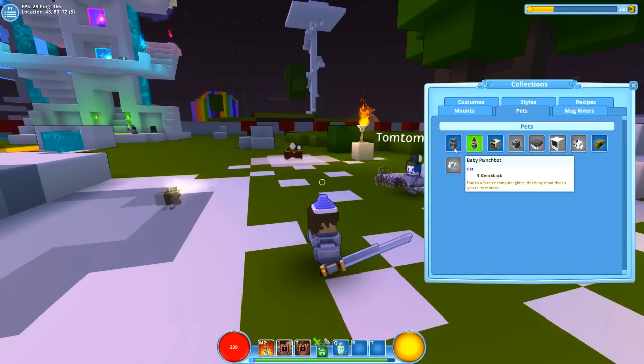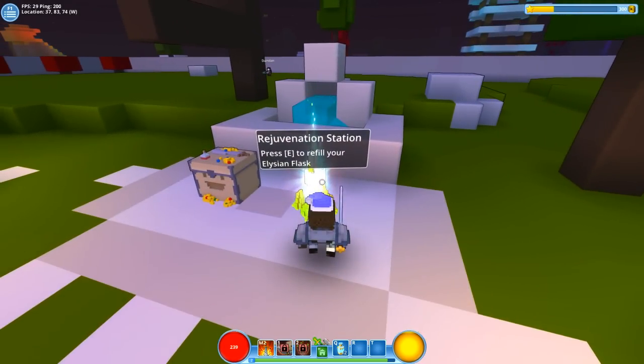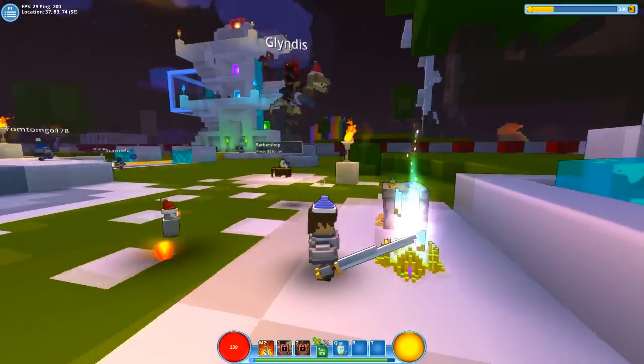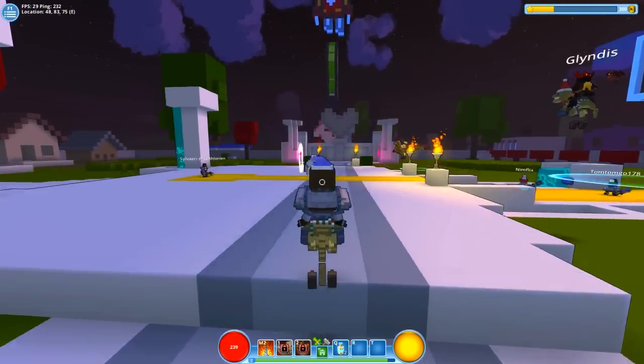They each give you a slight little benefit depending on which one you pick. This item here is to replenish your health so you can use health flasks, but I've got full health at the moment so I can't use them. I think we should just jump in.